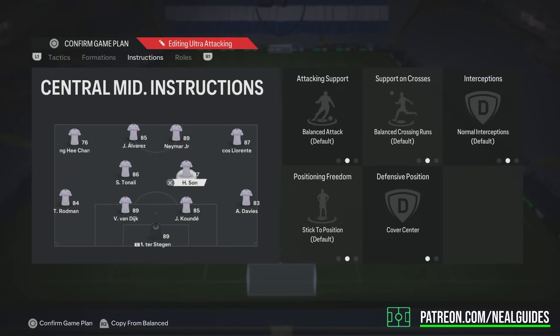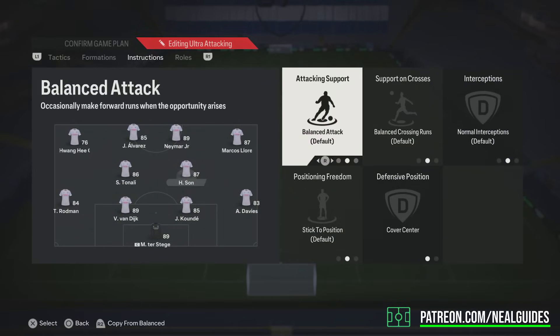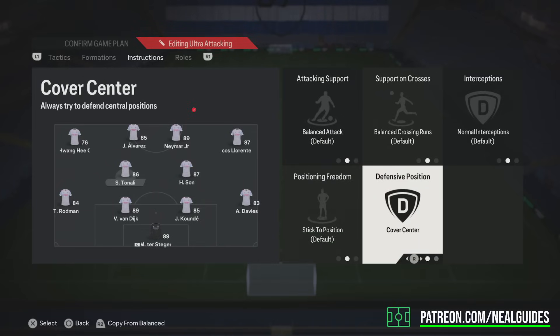For center mid instructions, I put them on stay back, cover center, and balance for both. You can experiment with putting them both on get forward — this is more attacking, kind of gung-ho. When you win the ball back, they'll go attacking as center mids. Cover center is very, very important.